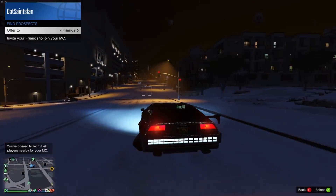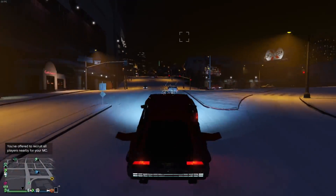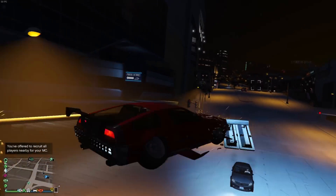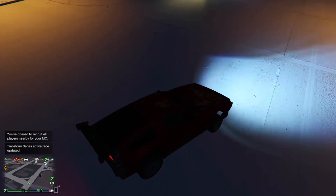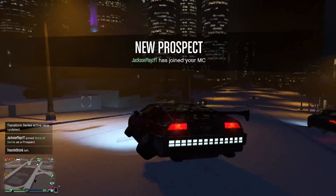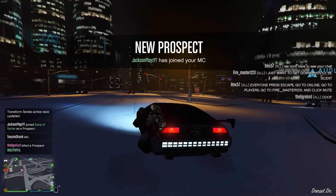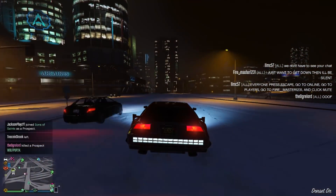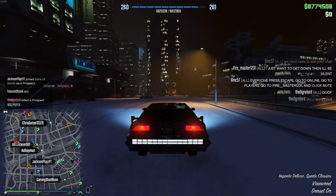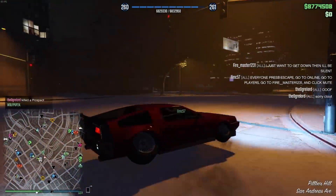Bonus car: if you want to have some real fun with the snow, cargo-bob the Stromberg to the top of a mountain, go into submarine mode, and then go sledding in it. I don't have any gameplay of that, but me and my friends did that the other day and it was really really fun. But there you guys have it — those in my opinion are the 10 best vehicles for snow usage. Hopefully this helps you out. Thank you all for watching, and as always I'll see you guys in the next one.